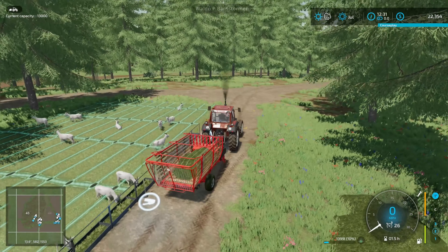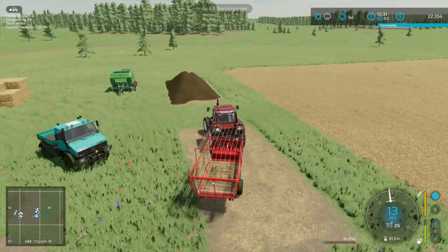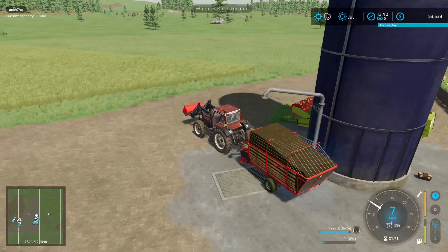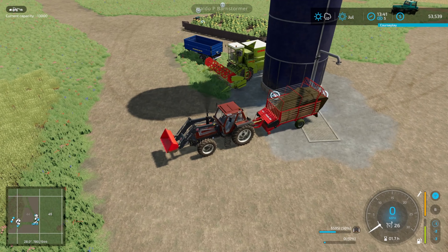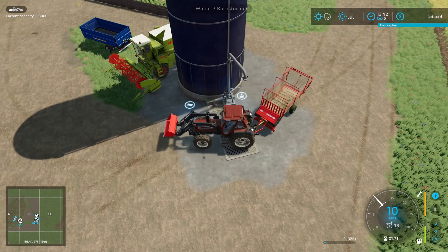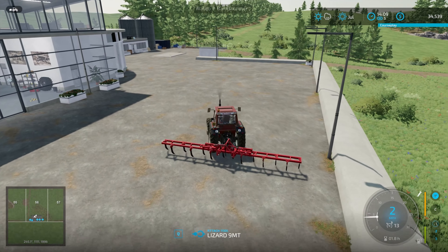I didn't have enough space to put all the grass into the silage pit last time, so I still have some left up here — throwing some of that to the goats. Both pits are ready at pretty much the same time, so we can start emptying one of those out as well. I'll keep a bit of this silage for later — always need a bit of extra income — but at 53,000 in the bank we're looking pretty healthy.